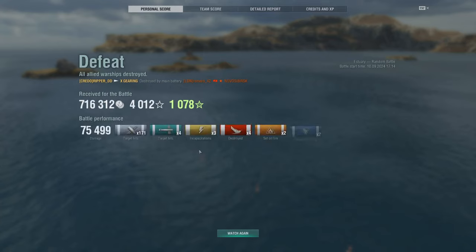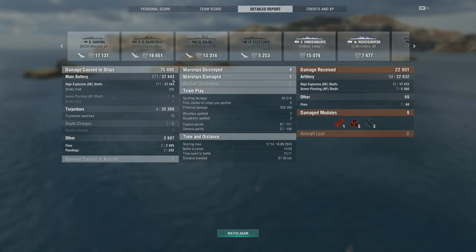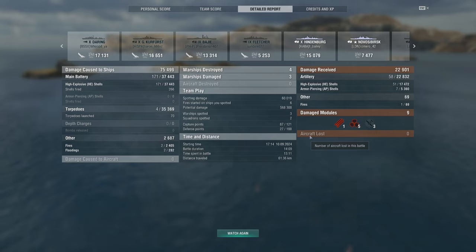Let's take a look at the stats. 75,000 damage - not bad. Four kills, that's powerful. Defended and captured, assisted capture, spotting. We're doing everything a destroyer player should do - top of the team, doing a majority of the bulk of the work. A lot of damage, a lot of firepower - doing our job. Let's take a look at the next video of how the legendary upgrade works.